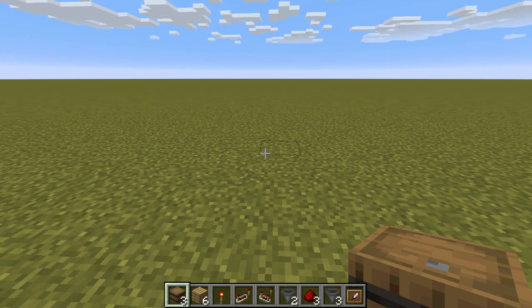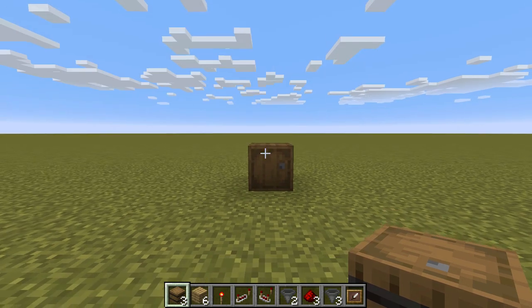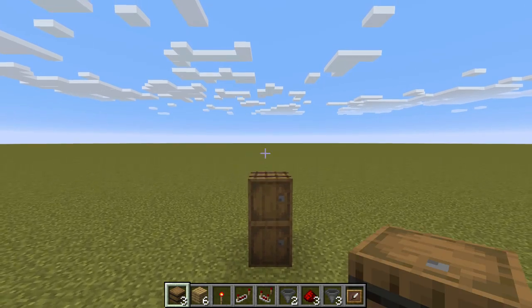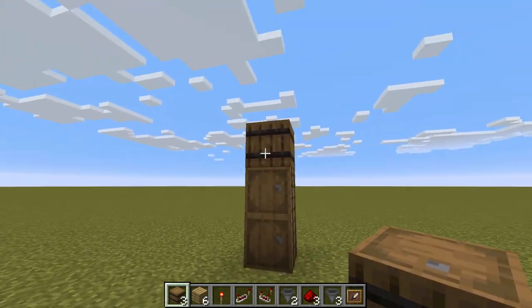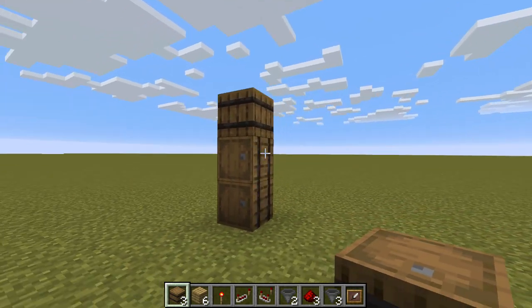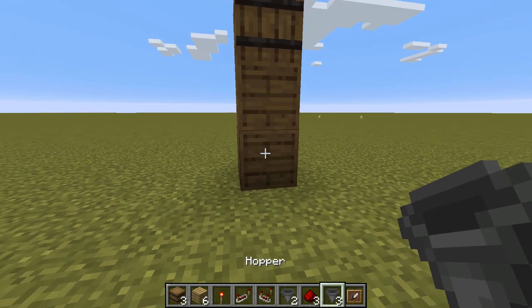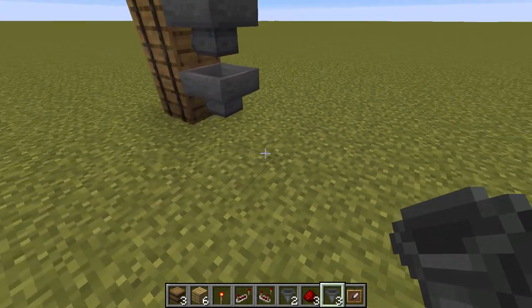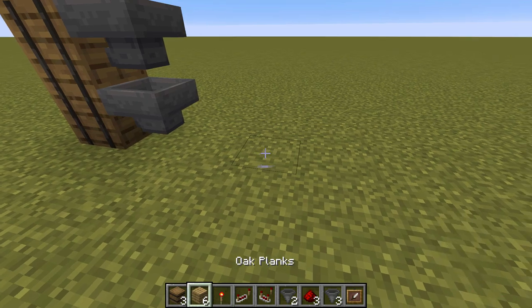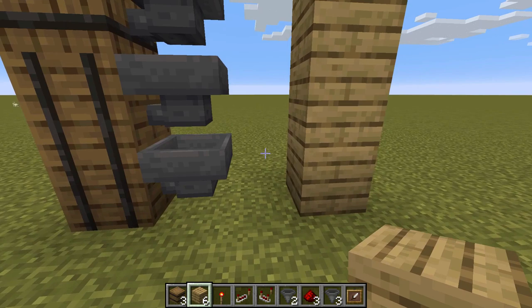Decide how many levels you're going to want on your system. Each level gives you about 2,000 blocks worth of storage. So if I use three barrels, placing one and then another one on top, and then just to change the orientation to make it look nicer, a third one like that — that is about 6,000 storage, and for me that is going to be plenty. Then in the back, get yourself your hoppers and shift-click one, two, and three. Then come back one dot, leave yourself a gap, and place your structural block one, two, and three, just like that.